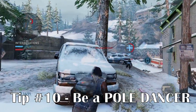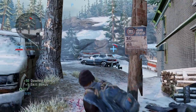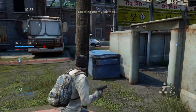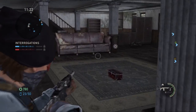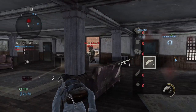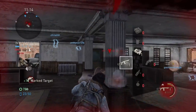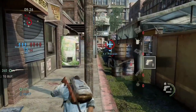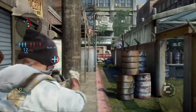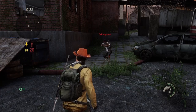My next tip is to become a pole dancer — what I mean is using poles, like the ones on Checkpoint. It's like an indefensible shield. If you dance in between them while someone is trying to hit you, it becomes nearly impossible to land a hit because of the way the pole and aim assist interact with your body.